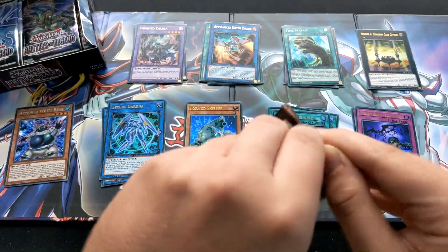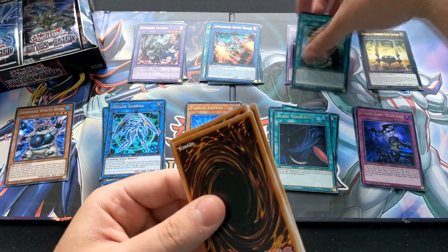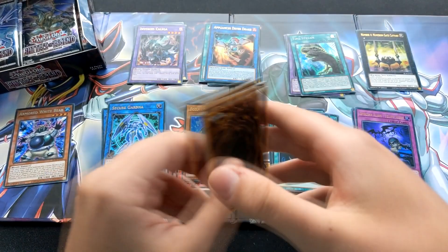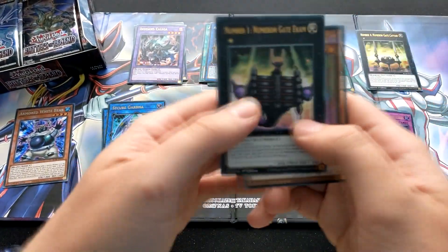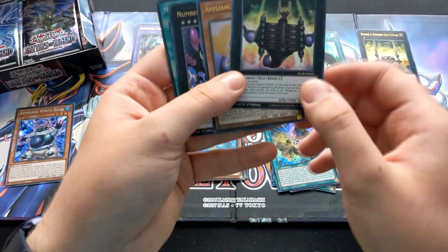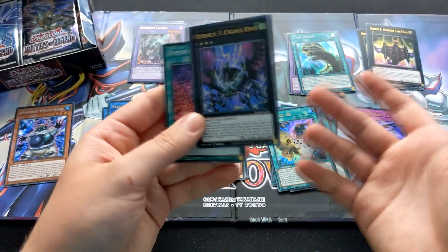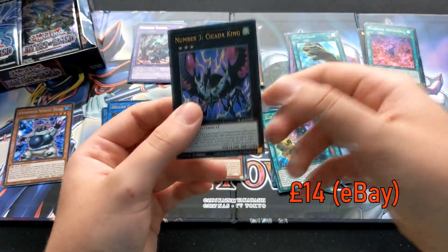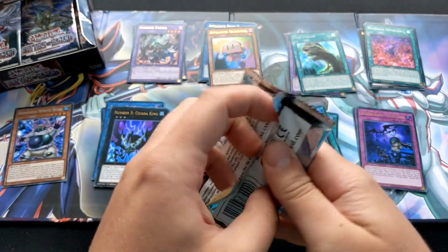Pack number five. I've pulled three of the Fossils and just the other effect monster. Another Numeron card — yes it's a different one. People are quite afraid of the Numeron cards just because of the lockdown. Oh — Numeron Network! That's a really pricey card at the moment, so quite glad I've got that one.